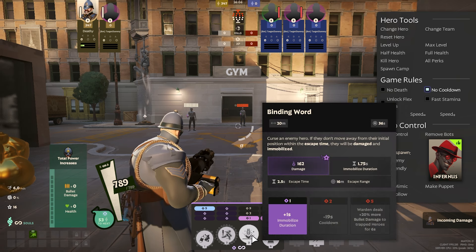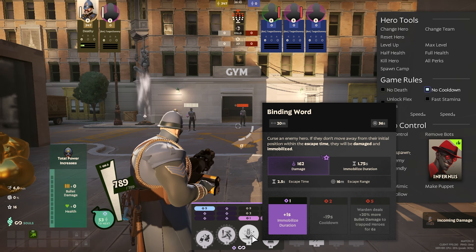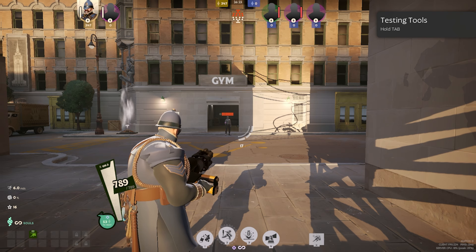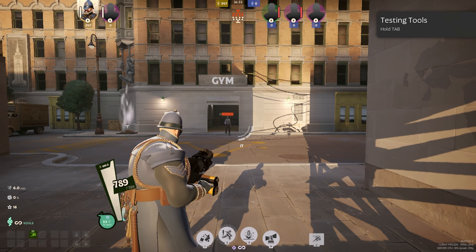Finally, Binding Ward is very unreliable as CC and therefore needs a setup into it. Setups can include knockdown, slowing hex, things like that — but by itself it's not much of a threat. Overall, I'd say Warden is a very well-rounded character that will probably be at least pick-worthy in a lot of metas. He sees some play right now, and I struggle to see a meta in which Warden would be completely unviable due to the pure utility of his kit.